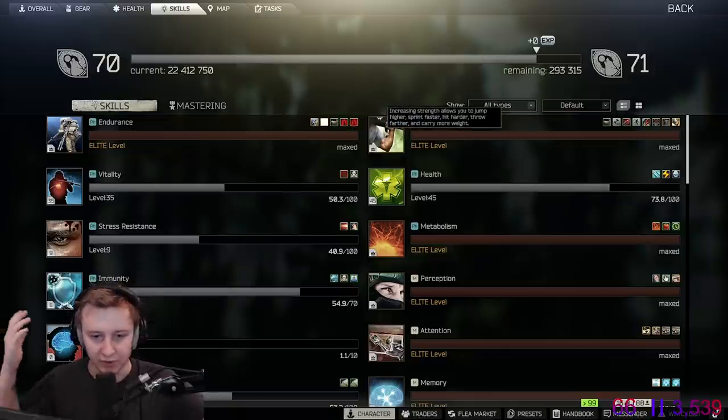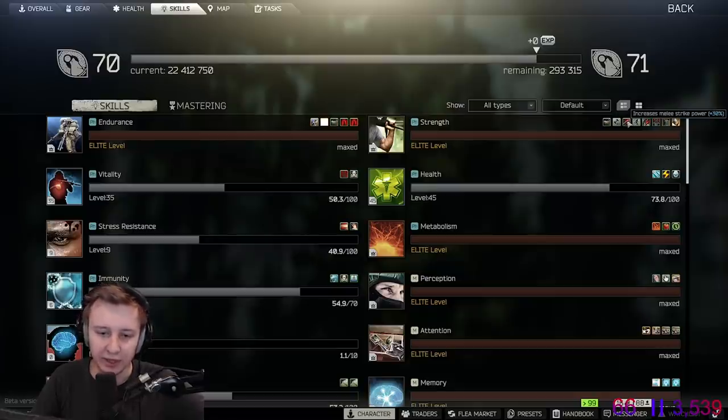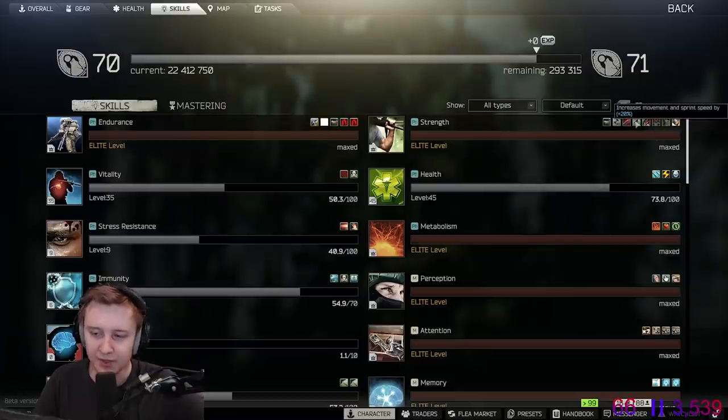You level up strength by running and walking while being overweight. With strength, you can jump higher, you can carry more weight, and it increases your melee strike power. So if you can't one-tap people in the head with a hatchet or an RR pickaxe, with elite strength it will be very easy to do. It also increases your movement and sprint speed by 20%. You throw grenades further, and aiming drains less stamina.